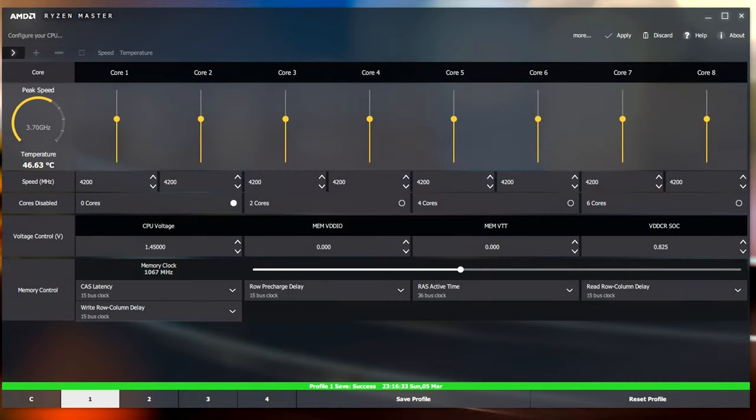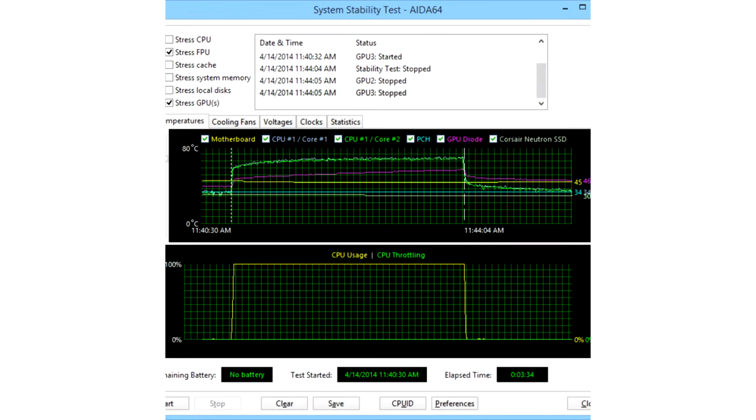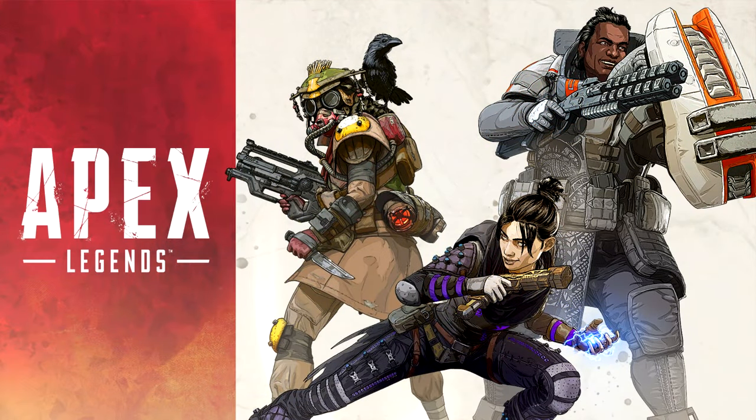For the requirements you're going to need Ryzen Master, MSI Afterburner, Cinebench R20, Aida64, CPU-Z, and a game that you can run at a high refresh rate. Now that we've gotten past that, the first thing we're going to need to do is make some tweaks in the BIOS before we can do anything in Windows.